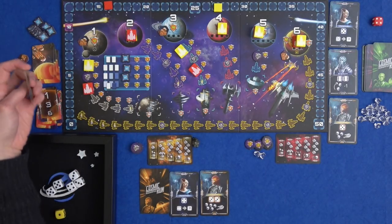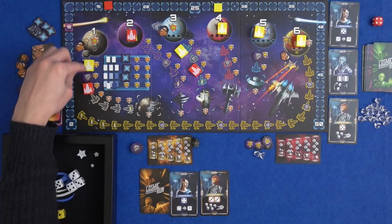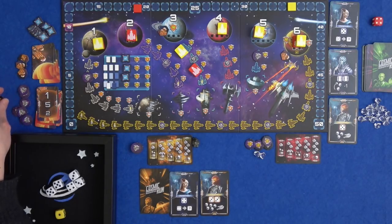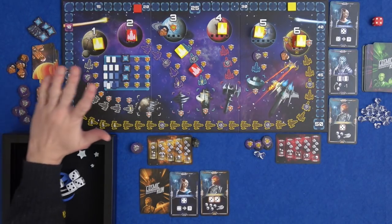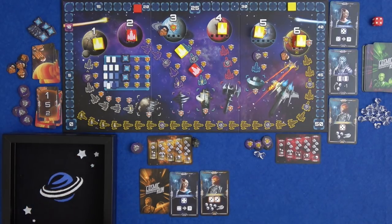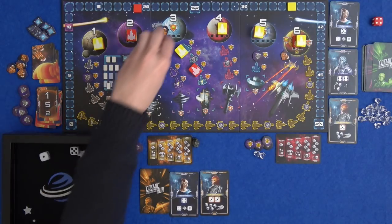My turn. Planet one gets hit and destroyed - that is eight points to three. All you can do planet-wise now is three of a kind. Or recruit some aliens. But planet three could get destroyed at the start of Marty's next turn. I get some sixes - that's a nice little start. Too late for ones unfortunately.